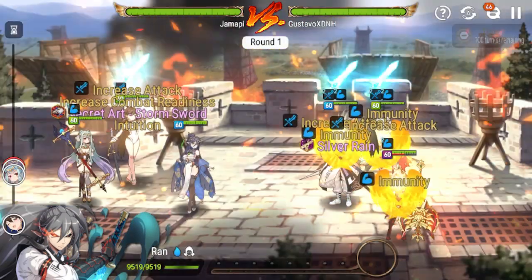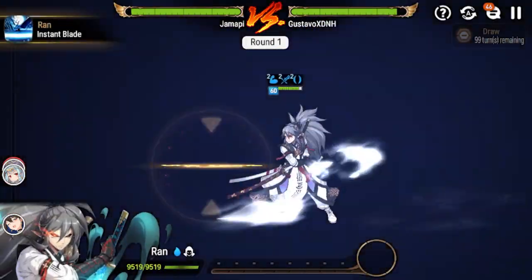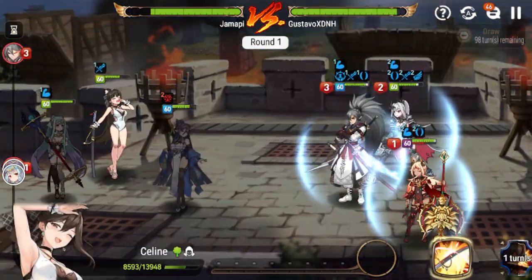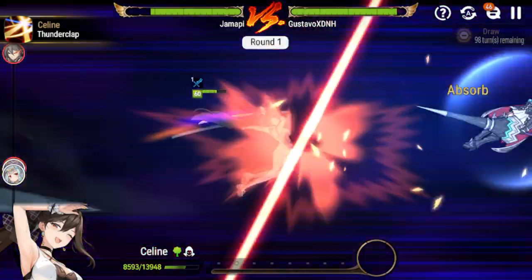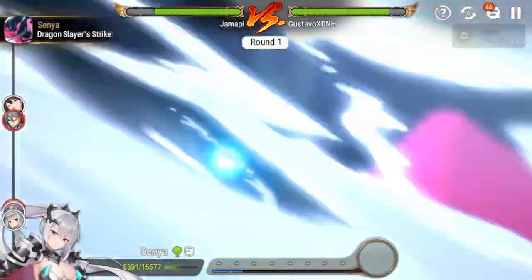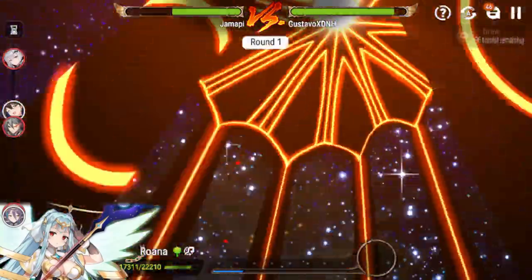Yeah, there he goes and Selene is attacking — yeah, Zenya, as I was afraid she would. Are you ready? Yeah, it's not good. Okay, so the problem is now she is probably going to kill herself with this, right? Maybe that wasn't the best idea. I have this, but Aria is provoked — that's not good. It's really not good.